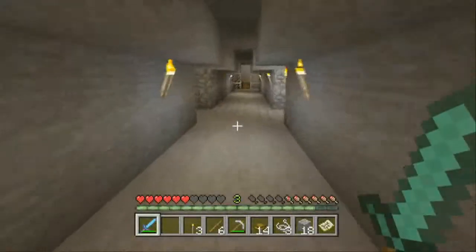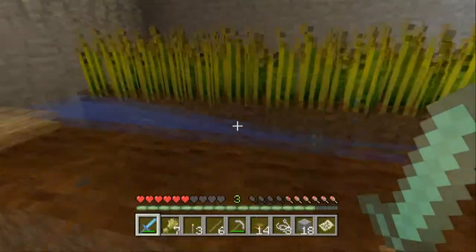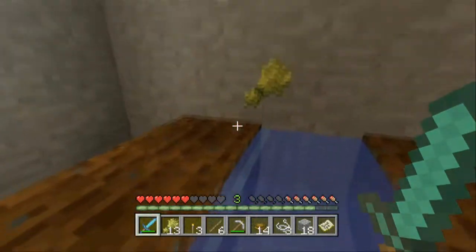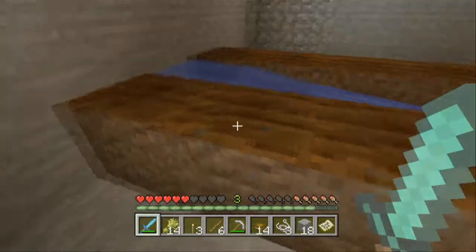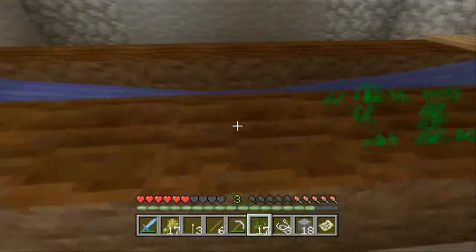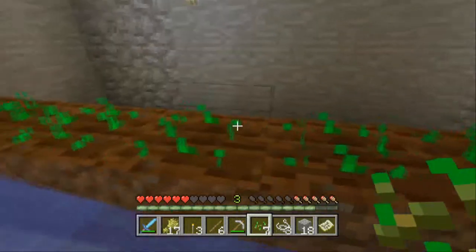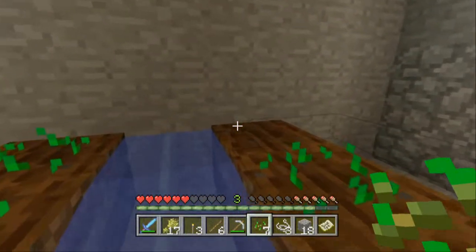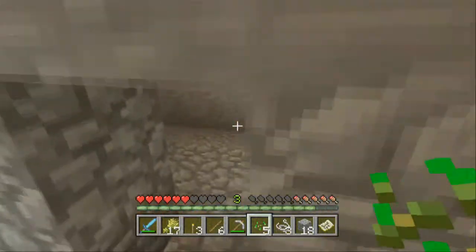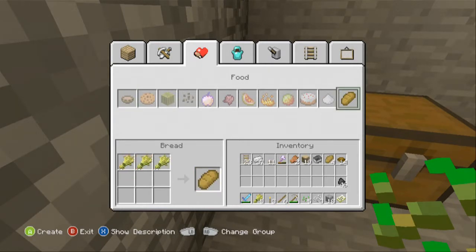We'll head back down here and get the wheat from our wheat farm and make some bread. I'll replant this real quick and get the seeds. That's five pieces of bread. I'm going to craft some bread - we'll just go into this room.